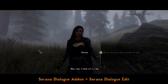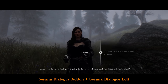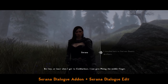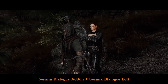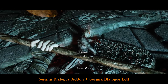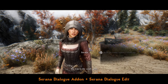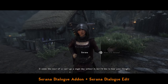Serana Dialog Addon and Serana Dialog Edit — very similar names and similar mods — work even better together. They drastically expand Serana's dialogue arsenal so she reacts to quests, events, and places you visit much more frequently and logically. There are hundreds of new fully voiced lines and brand new dialogues not only during the Dawnguard storyline and Serana's own mentions of her family and past, but also about the main quest, faction storylines, and even the Dragonborn DLC. You can now actually build a relationship with Serana and start a romance with her. The sheer amount of new lines and immersion from these mods alone makes them worthy of replaying entire questlines.